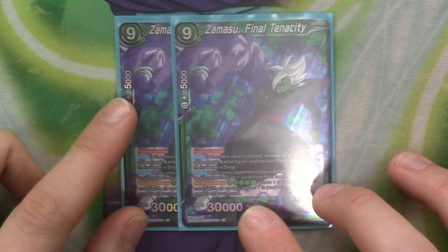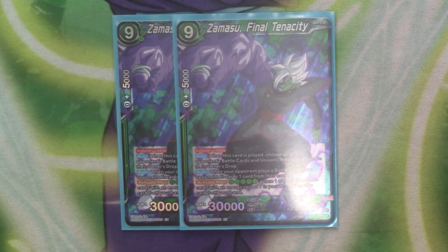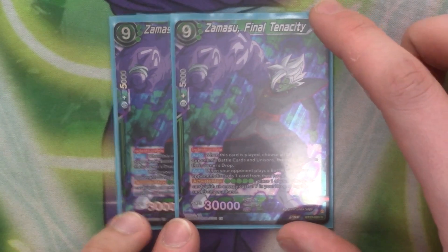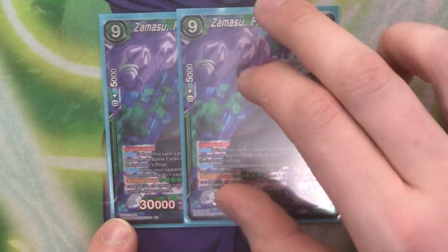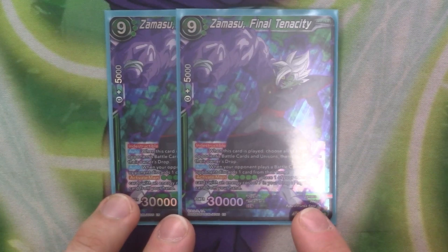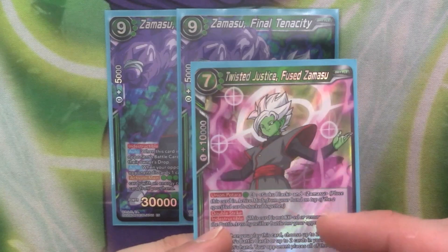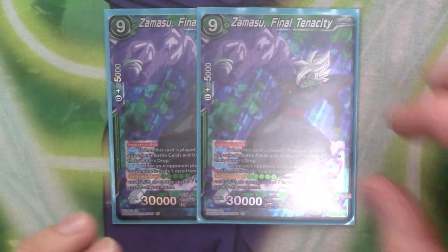Our last card of the deck is our 9-cost Zamasu. Indestructible, 30k. When it's played, you choose all of your opponent's battle and unison cards and place them in the drop — a board wipe. It's got a secondary auto: when your opponent plays a battle card, they discard a card from their hand, so every time they play a battle card they're forced to discard one. Because it's indestructible, it's very difficult for them to get rid of it. It's got active main by paying 5 green: place a 7-cost Zamasu in your drop to play a card from your hand. A good target for that is just this one because it's on play, and it just forces more pressure on the opponent.